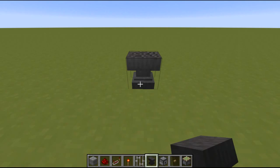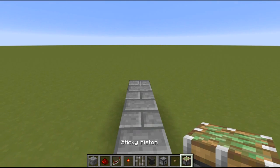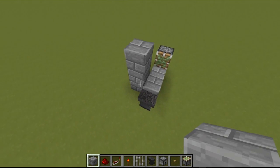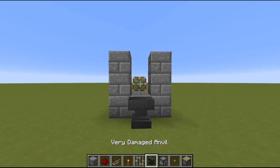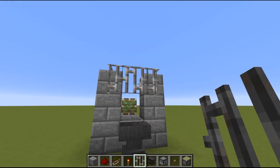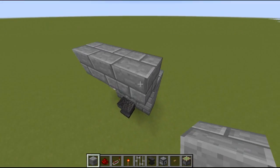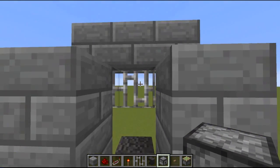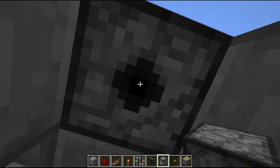To start building, we place down an anvil. Behind this anvil we place down one, two, three blocks. On the last of the three blocks we place a piston, and next we just want to place three blocks on the left side up and three blocks on the right side up. Next we will take iron bars and place them on top of the anvil and on the two side blocks — so three iron bars up here. On top of these iron bars we place three blocks again. Then go to the back side, take a dispenser, and place it on the center block of the three blocks we just placed. It's important that it points downwards.